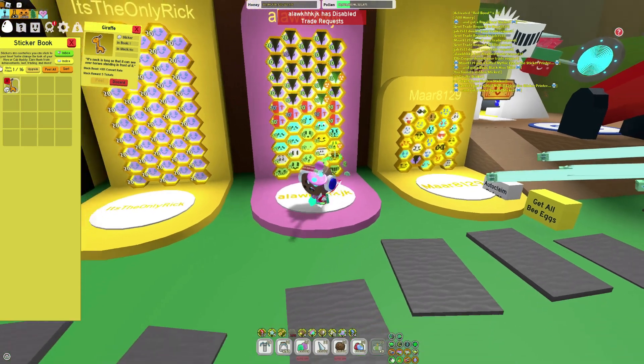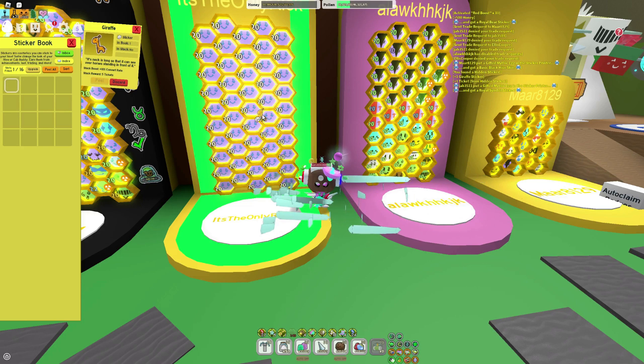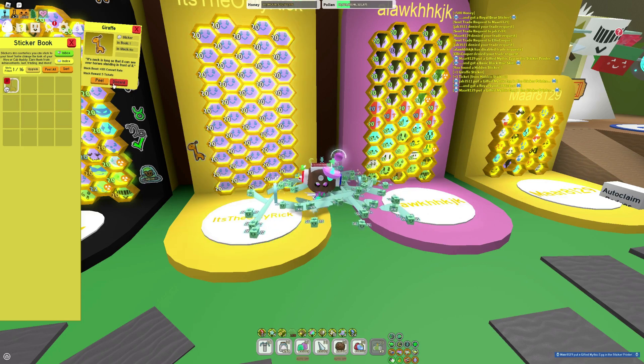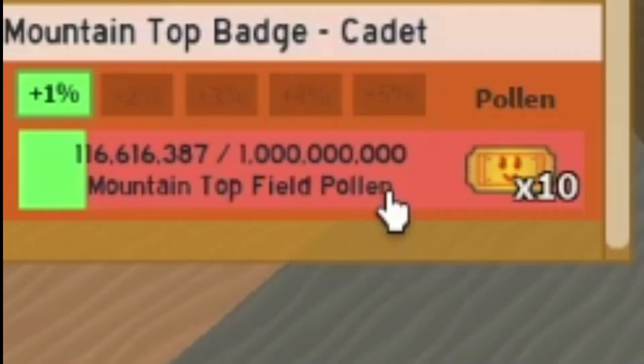So I guess — whoa, this is a pink hive. It is time to put this thing on my hive. I can literally — wait, can I just put it over there? No you can't do that. But I can put it over there. I can peel it, I can discard it. The amount of batches here — 1 million and 1 billion.